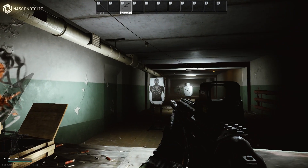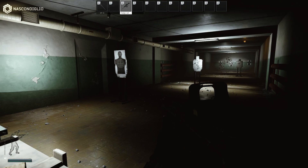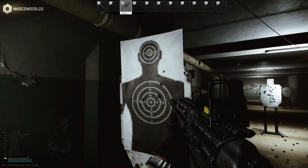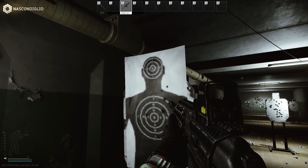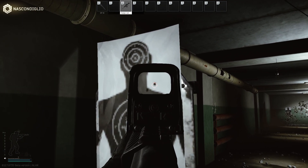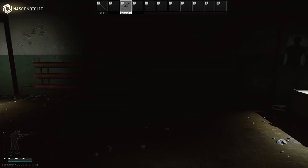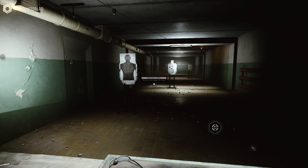Quando siete ravvicinati invece andate di mira istintiva, sparate senza mirare. In questo caso vediamo dove ho colpito il bersaglio da questa distanza: al cuore, a un polmone, la spalla, il collo — quindi già questo colpo qui sarebbe stato letale — e un colpo a vuoto. Molti fanno così ragazzi, però potete mettere anche dei mirini laser per aiutarvi.